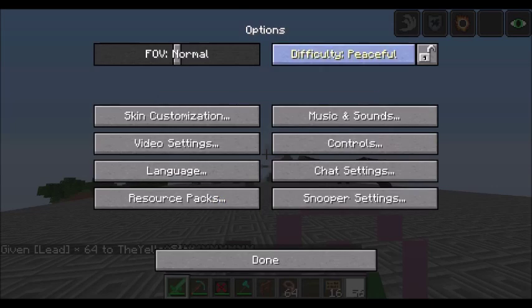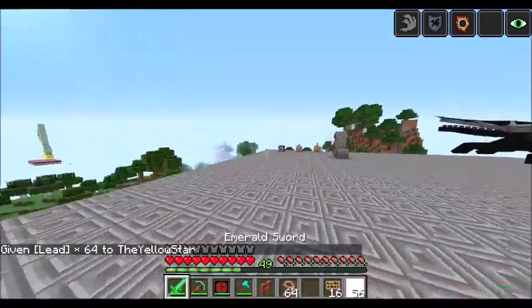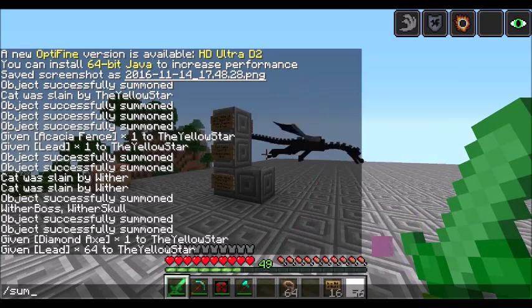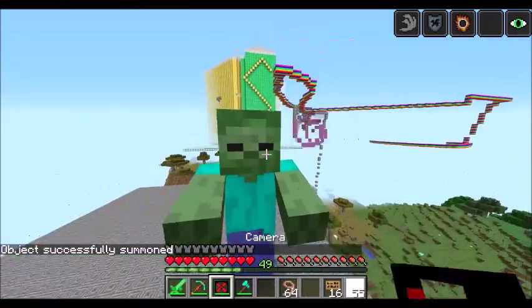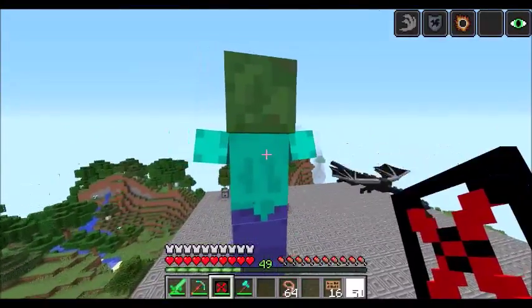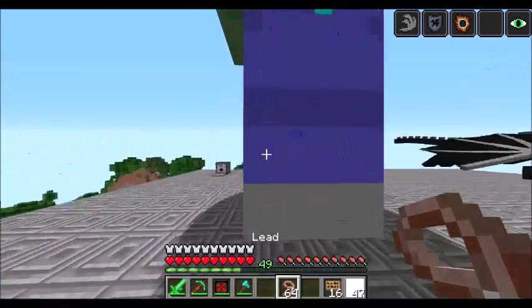I'll summon the wither back later. Let's see what's next — Giant Zombie. He's a huge zombie. He's actually peaceful. His hitbox is weird. I'm gonna take a picture of you this way. I want to see your better side. Still, I'll get a picture.